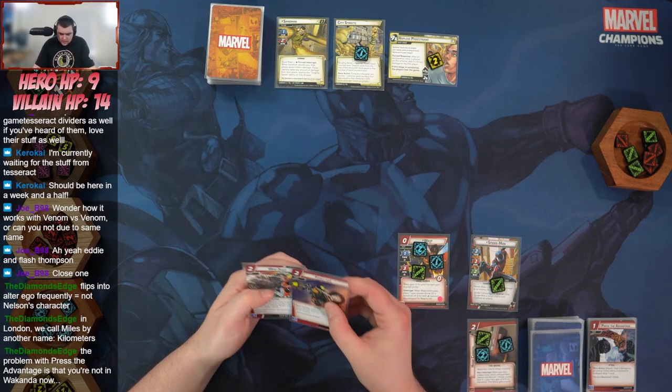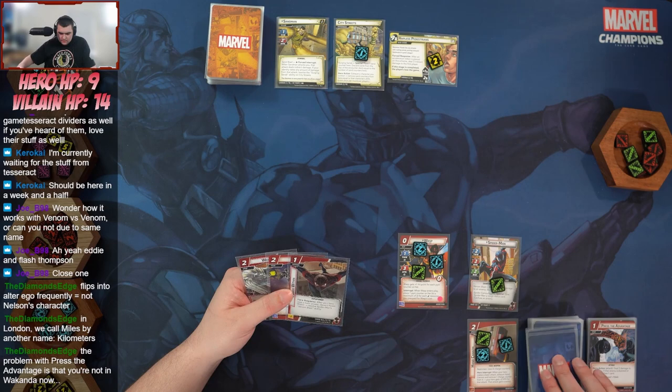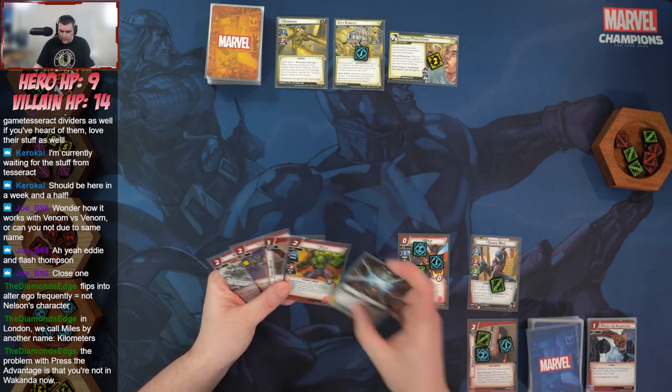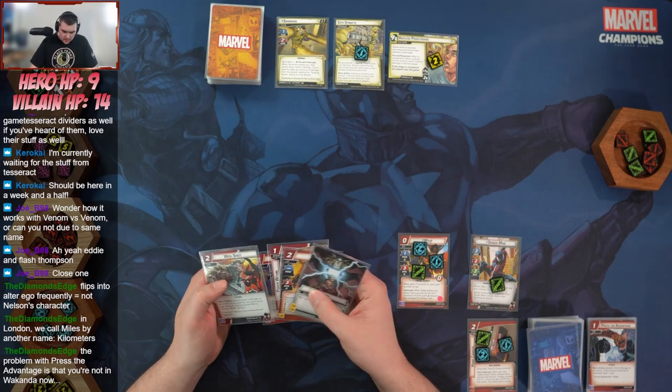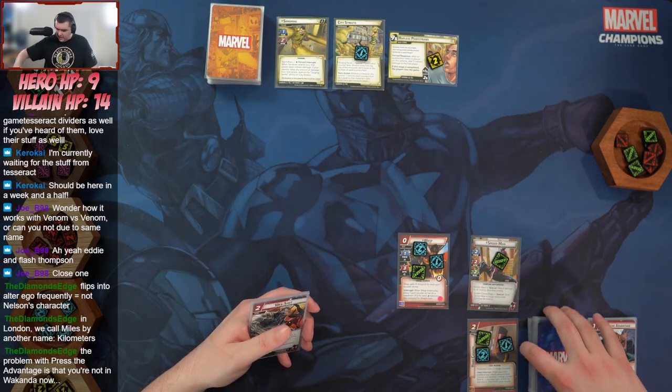We draw a Web Shot, Fusillade, Power Within, Hulk for two four energy, and one more energy. Oh my gosh, okay — I think I like Spider-Man already.